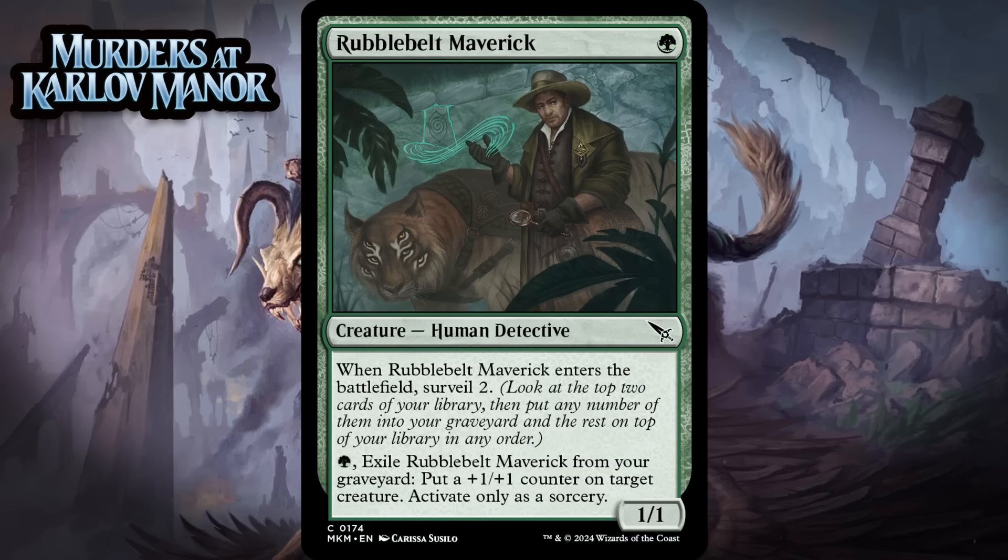Next up, it's Rubble Belt Maverick, which for 1 green mana is a 1/1 human detective at common. When it enters the battlefield, you surveil 2, and when it's in your graveyard, you can pay 1 green and exile it from your graveyard to put a +1/+1 counter on a creature — activate only as a sorcery. This feels like one of those common 1-drops that does a whole bunch of little things and then is really impressive in limited. A 1-mana 1/1 that surveils 2 is probably playable to begin with in a color with lots of collect evidence. Add to that the ability to put a counter on something if it gets milled or trades or goes to the graveyard in any way — you still get value out of it once it's there. It just feels like this does a lot for 1 mana. I'm giving it a B-.